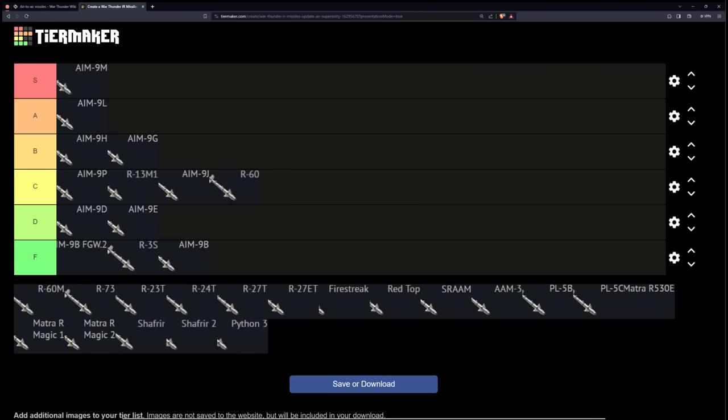The R-60 is the first of the Russian dogfight missiles. It has 30 Gs of pull which is phenomenal, but the motor on it burns for an incredibly short amount of time, which is a little bit underwhelming. This means that effectively it only has around one and a half to maybe two kilometers at most in terms of range. It's very good if you can get really up close to somebody directly behind them, but if your plane has a gun, you're probably already winning that situation. For a rear aspect missile, you probably want something with a bit more range.